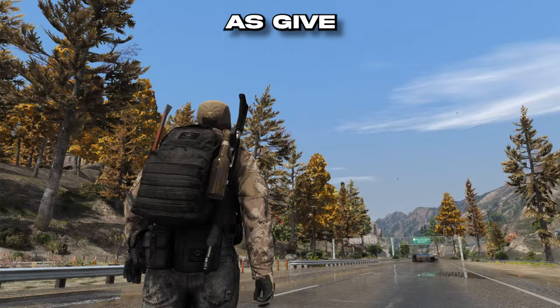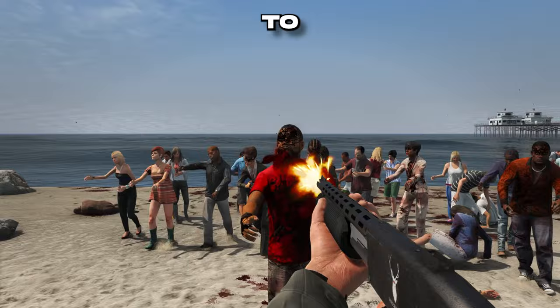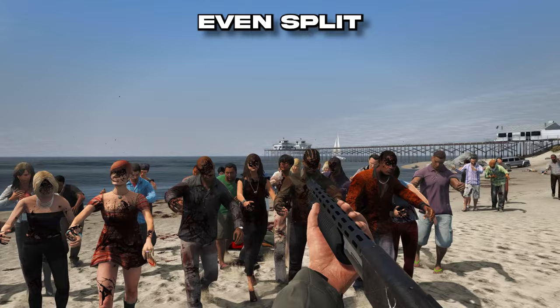Next we have improvements in gore, which gives your shots a more bloodied appearance, and then the dismemberment mod, which will allow you — depending on your gun — to dismember parts of zombies. It works best with the shotgun: you can shoot the head off and sometimes you can even split them in half.